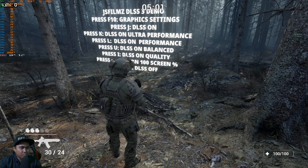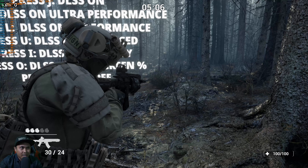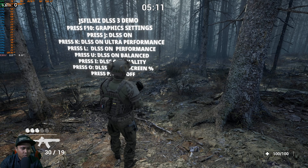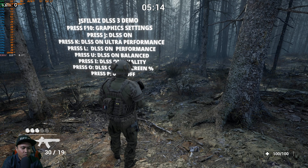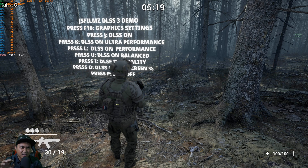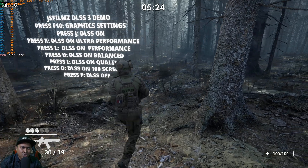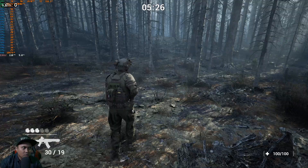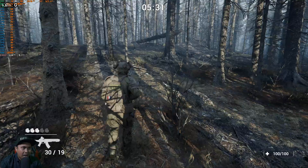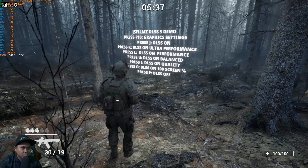Let's press U — I believe U is the perfect balance. In the bushes area you can see they're not as blurry as before. Switching between K and U, you're going to see that bush gets a little murkier on K, and then switching to U — balance — they kind of get sharp again. Walking around at balance with high settings, 108 frames per second — this is probably where I would stop and game.